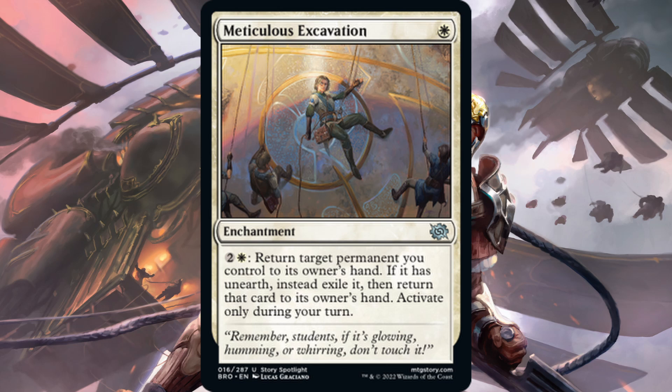Here we have a weird one — Meticulous Excavation. One white for an enchantment. When it's on the field, you can pay one white and two generic to return target permanent you control to its owner's hand. If it has unearthed, instead exile it, then return that card to its owner's hand — activate only during your turn. The idea is you unearth an artifact, swing with it, and then before it gets exiled at end of turn you pay three mana and bring it back to hand. It's cute, but overall way too expensive for that effect, and the restriction of activating only during your turn makes it even more questionable.